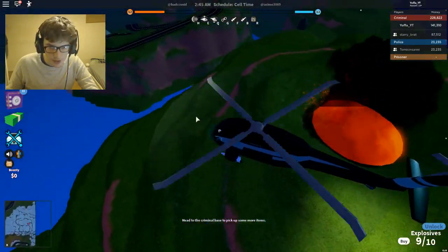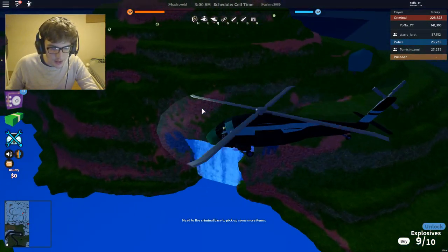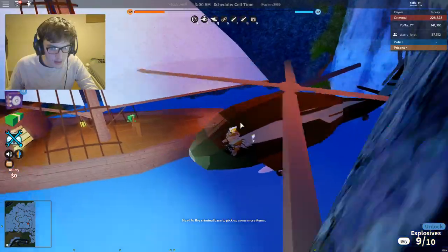There's also a volcano here, so you want to go past that little volcano thing, and then under here there is like a waterfall, and past the waterfall it's like a hidden secret area in here. You just want to go in here, and here is the pirate ship.